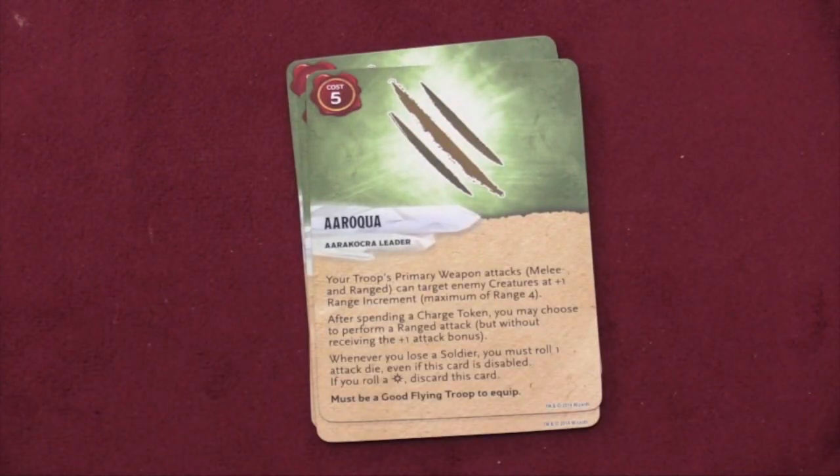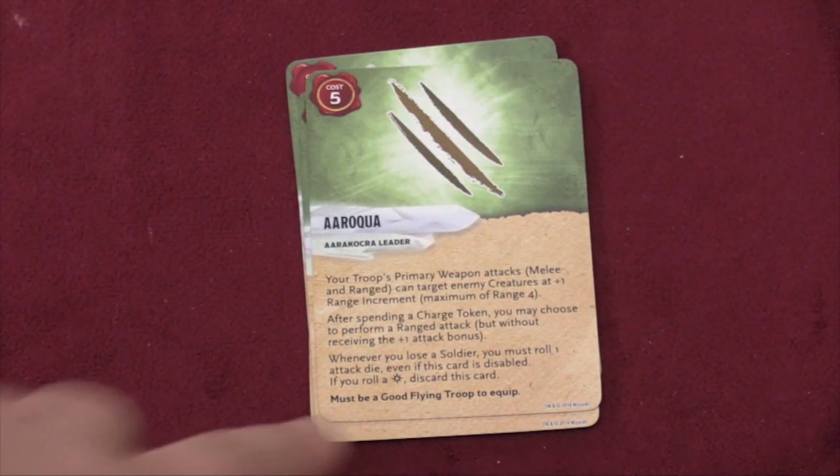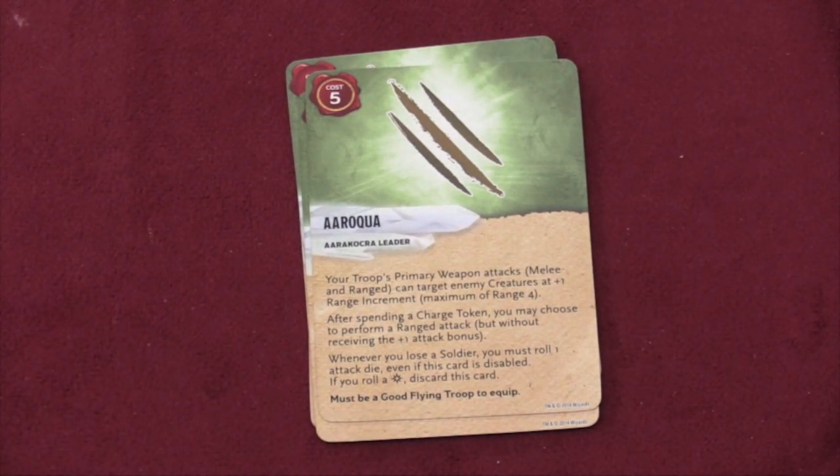Then you have Aroqua, who is a leader. What I like about this one is it picks one of these guys to be a special leader. When you do an attack, you can target creatures at an extra range — so their javelin range is three, but now you can give it a four. Any time that you're hit, you have to roll a die and there's a chance that this leader dies so that you no longer have the special ability.